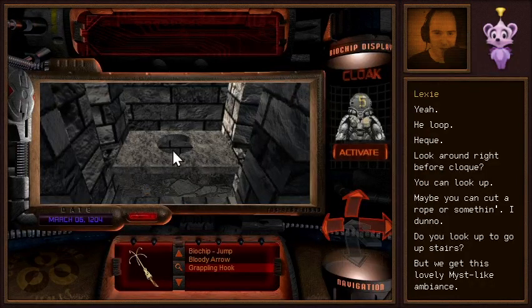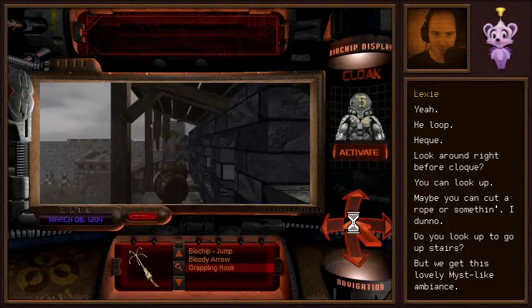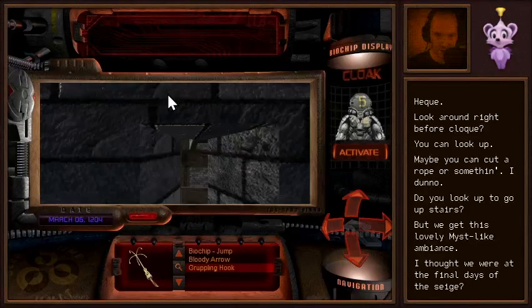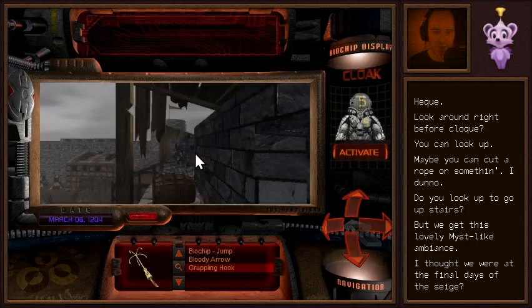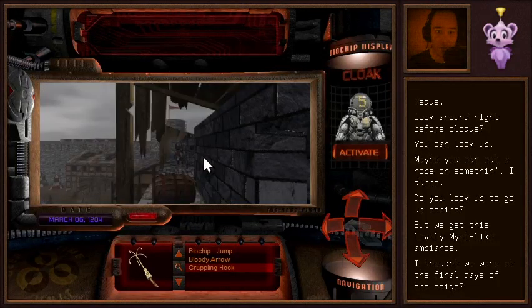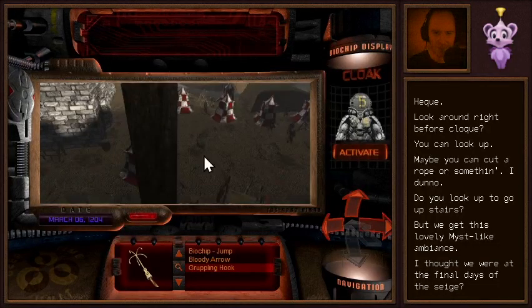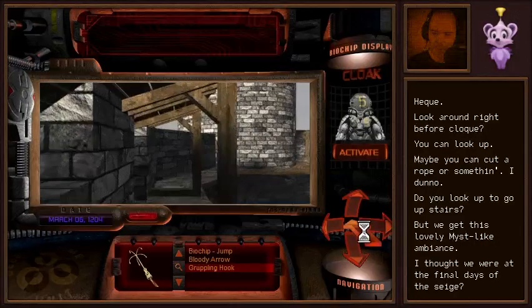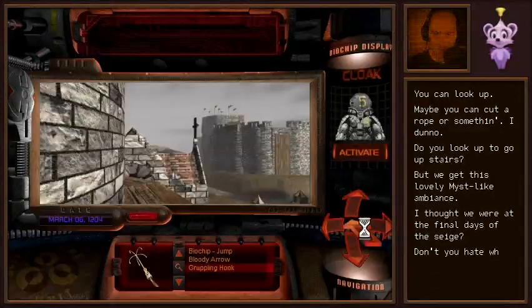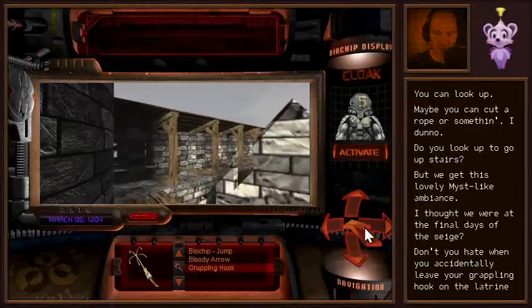We are at the time before the siege mentioned in the mission briefing, aren't we? But we got this lovely mist-like ambience. Something we can use — a grappling hook. We can use that everywhere. Is this a latrine? Did someone leave a grappling hook on the latrine?